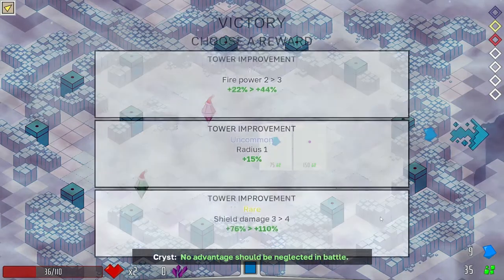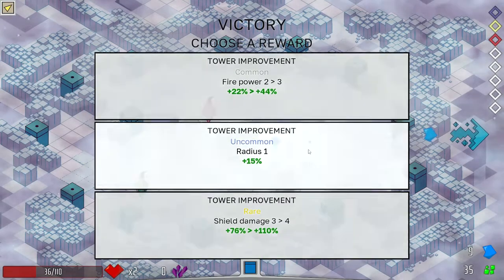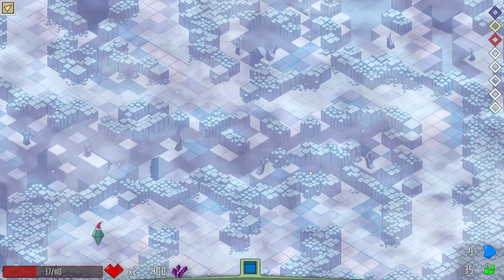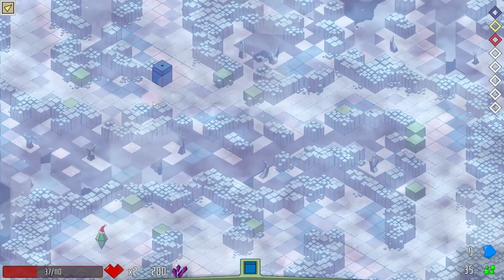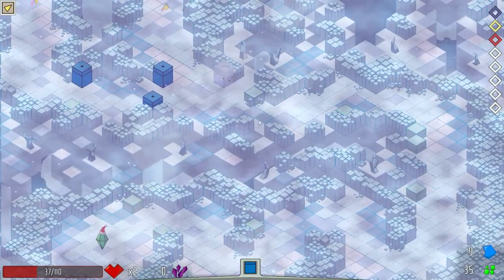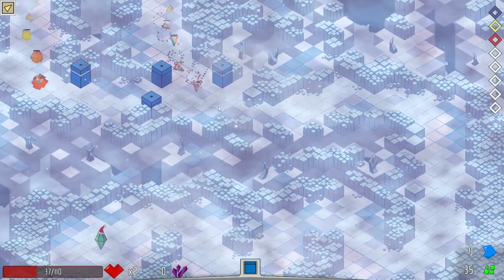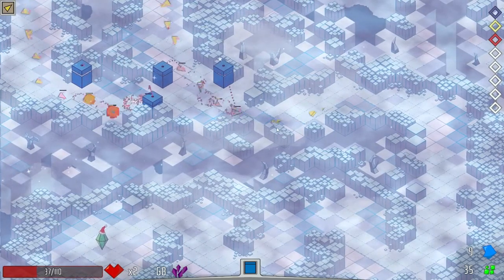Let's get another tower upgrade — I'm going to take the radius. I love the radius upgrades. Did I lose radius somewhere? No, that was the fire upgrade which I didn't take. So both waves are going to converge here. I definitely want to be hitting them hard right here in this kill box. And I think I misplayed it again.